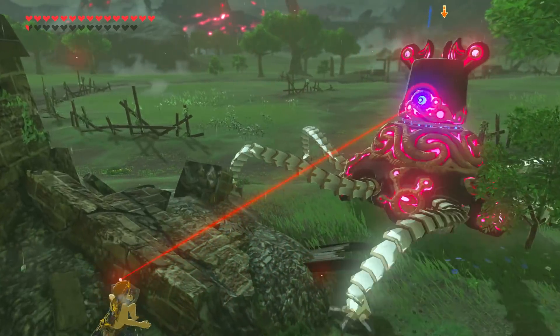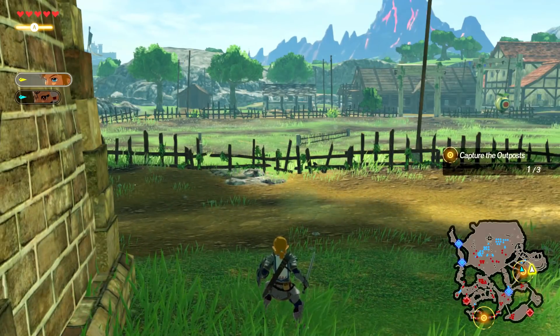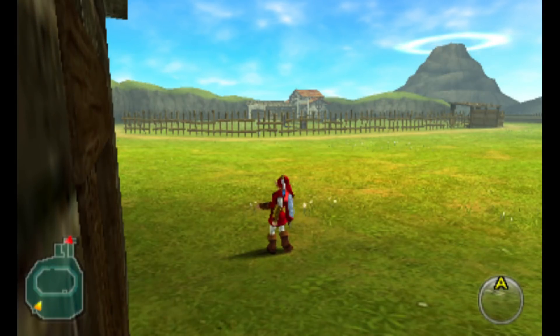This building on the other side of the ranch looks like this in Breath of the Wild — ignore the Guardian. Here it is in Age of Calamity. And here's Ocarina of Time.